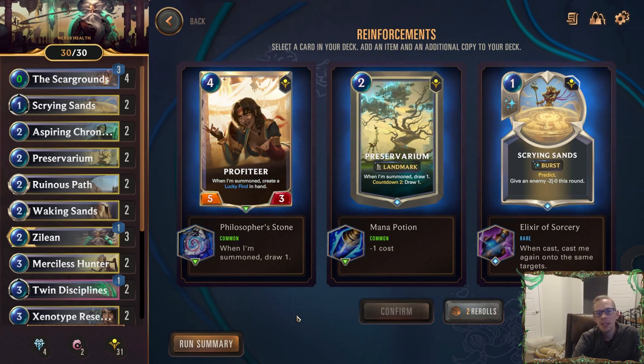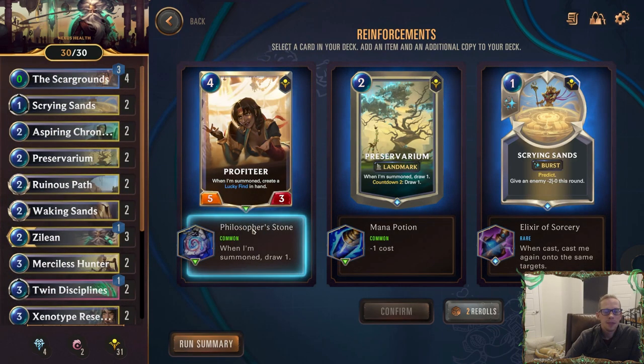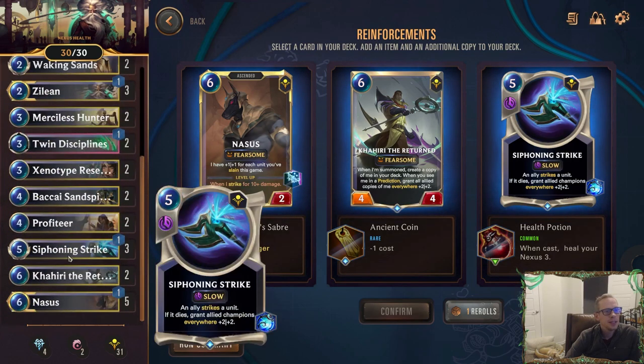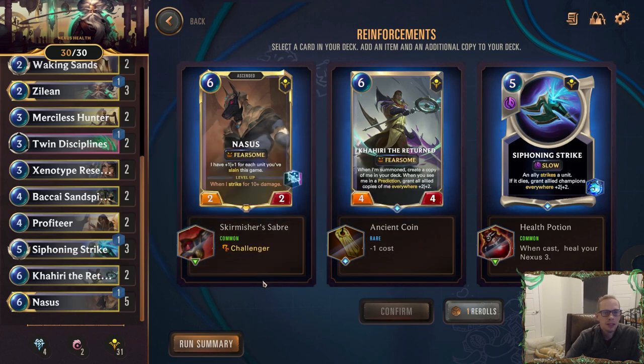I know I took a little bit of time to finish that game, hopefully y'all didn't mind — that was fun though. Profiteer — we haven't really had enough cards so I'm going to go with this Profiteer. We get two rerolls — let's use them since we're about to go to the final boss. We can give Nasus Challenger, or Siphoning Strike when you win casts Heal Your Nexus three. I'm all about these Siphoning Strikes. Nasus with Challenger is the other keyword we could have gotten, but I like healing my nexus and I want more Siphoning Strikes.